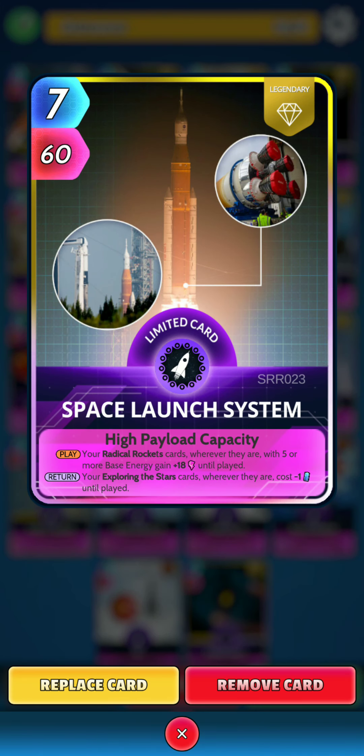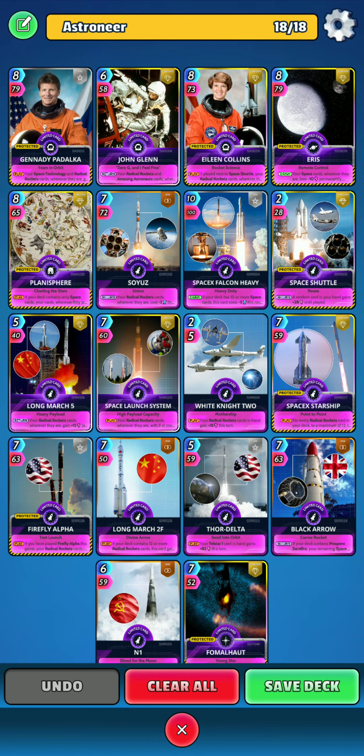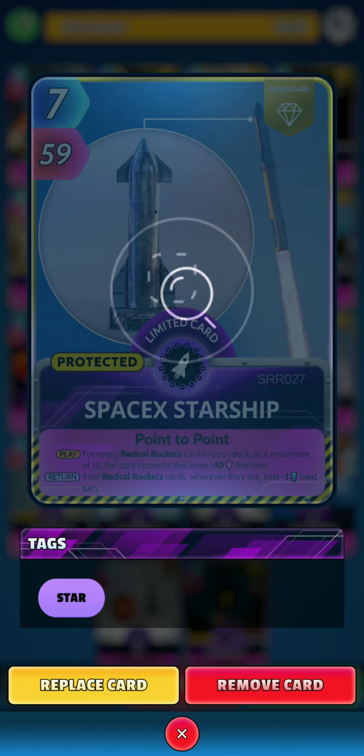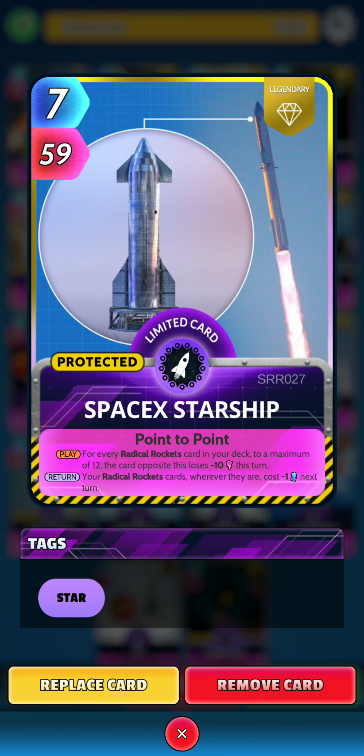Next we have Space Launch System. On the play, your Radical Rockets cards wherever they are with 5 or more base energy gain 18 power until played. Then on the return, your Exploring the Stars cards wherever they are cost minus 1 energy until played. Then we have White Knight 2. On the play, your Radical Rockets cards in hand gain 15 power this turn — a nice low cost rocket card. Next we have SpaceX Starship. On the play, for every Radical Rockets card in your deck up to a maximum of 12, the card opposite this loses 10 power this turn.